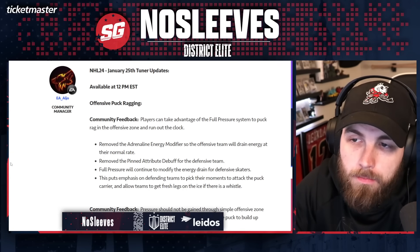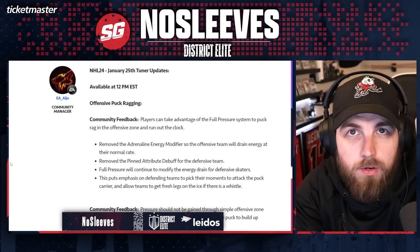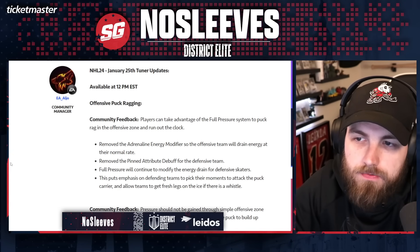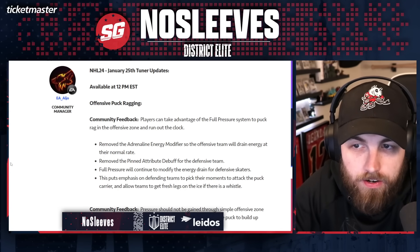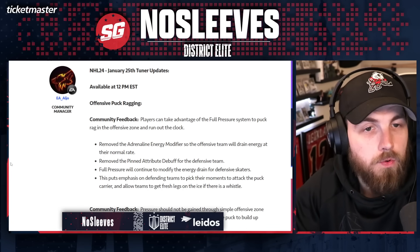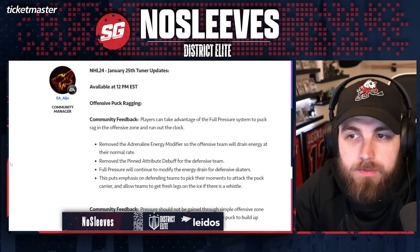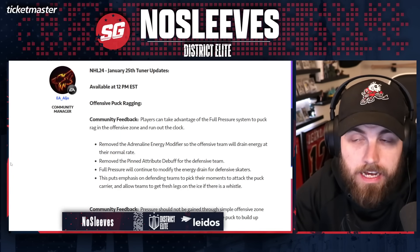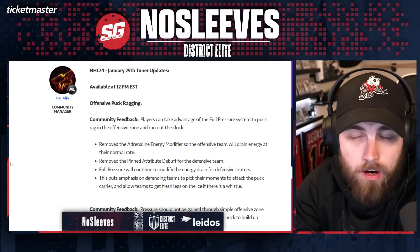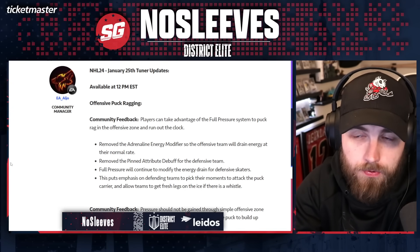Full pressure will continue to modify the energy drain for defensive skaters, so the energy drain when someone has full pressure activated on them still remains. This puts emphasis on the defending team to pick their moments to attack the puck carrier and allows teams to get fresh legs on the ice if there is a whistle. This is an improvement over what we've had, but if you've got to dial back this system this much, I'm starting to wonder what's the point of having it at all.